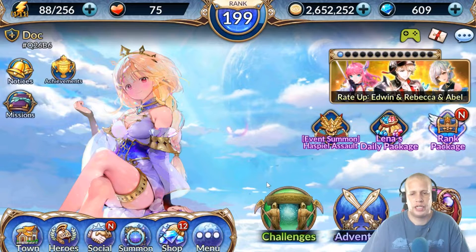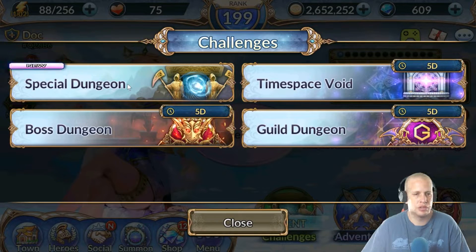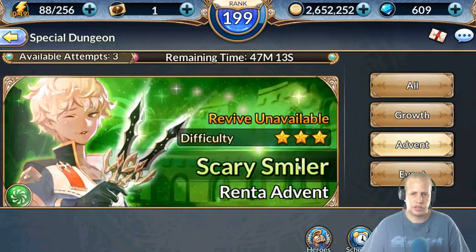That's pretty much it for essences. Now we're gonna get to Advent Dungeons. The thing about Advent Dungeons is it quite honestly just depends on whether you have the characters that are most useful in those dungeons. I'm not gonna cover every advent and what you need, but I've covered some of them. Your one-star dungeons - let's go down.